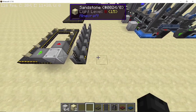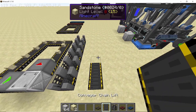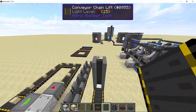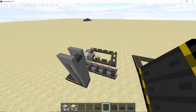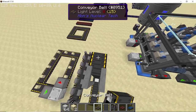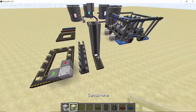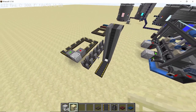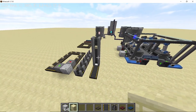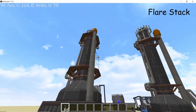There are also conveyor chutes, which allow uninterrupted item transmission that can't be hindered, and vertical conveyor belts, which allow items to travel upward. Also note that conveyor inserters and ejectors accept redstone control for input and output.